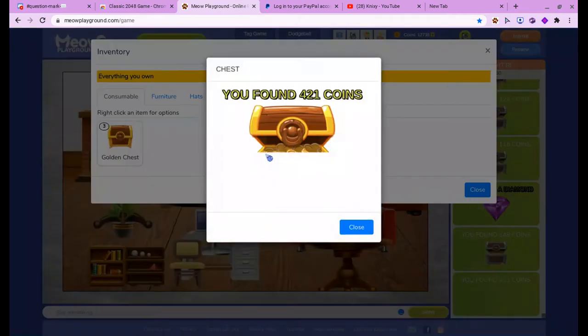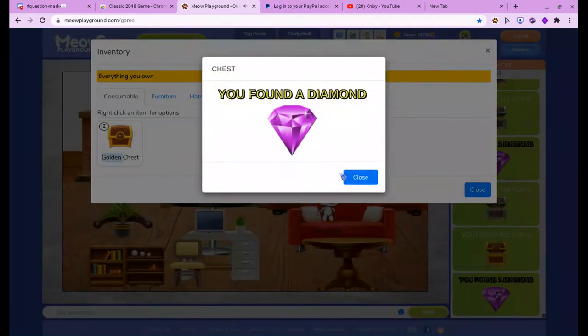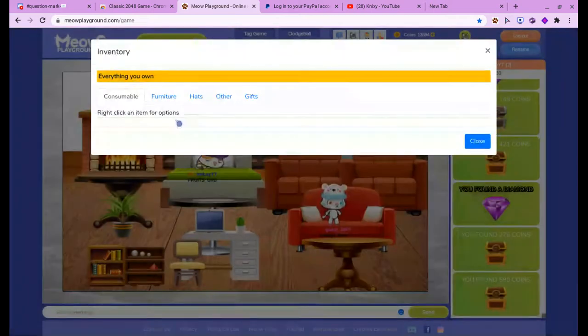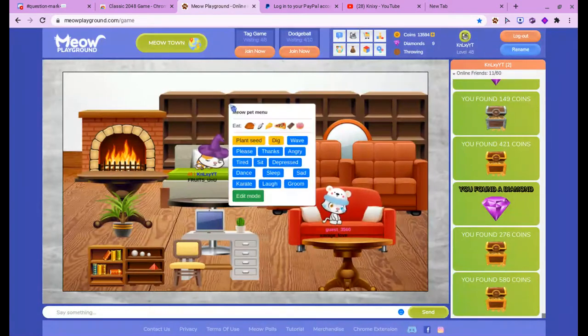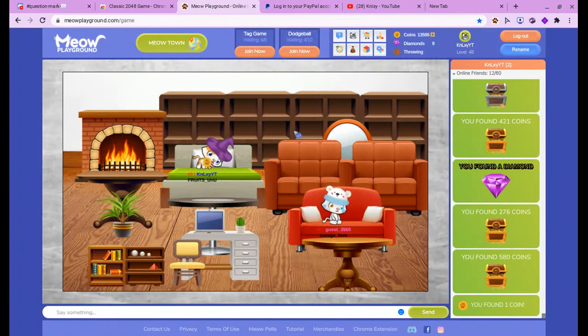Now time for the gold ones. 421 coins. A diamond again — why am I getting so many diamonds? And 276 coins, and 580 coins. So yeah, that is all the chests that I have. I think I doubled my amount of coins — actually, that's more than double, I think.